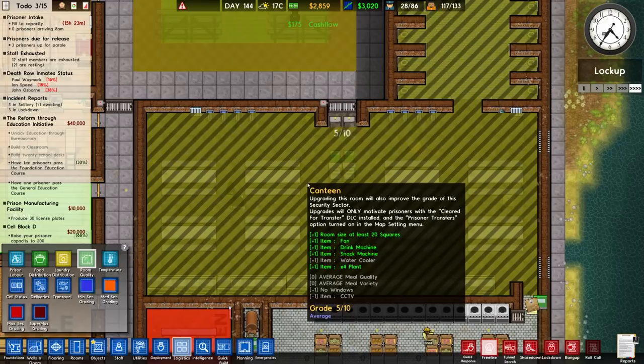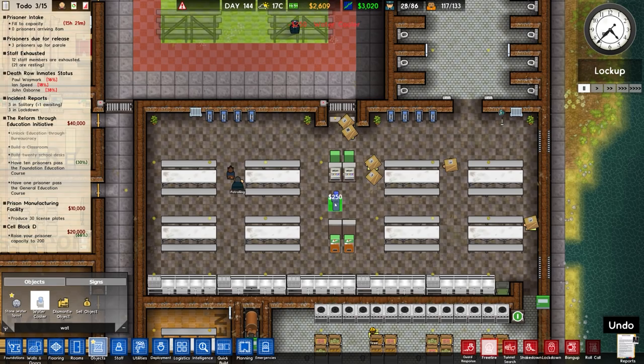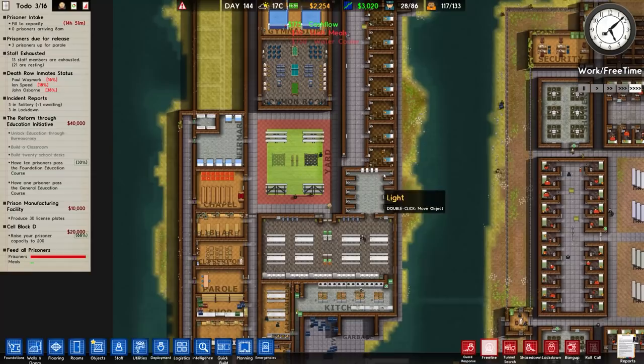This common room is only rated five out of ten because it doesn't have a water cooler. We'll probably place a water cooler in — why not? Water cooler can go in the middle there. That should do the job and increase the grade.